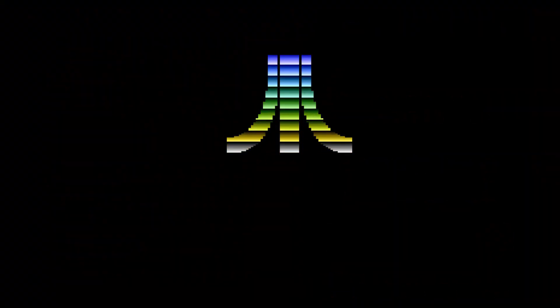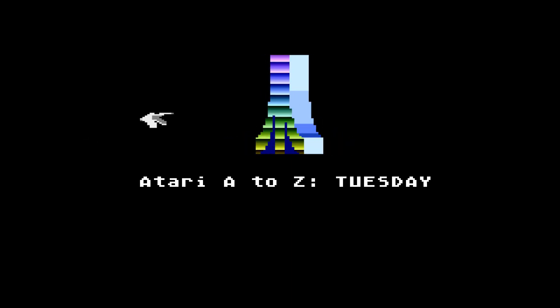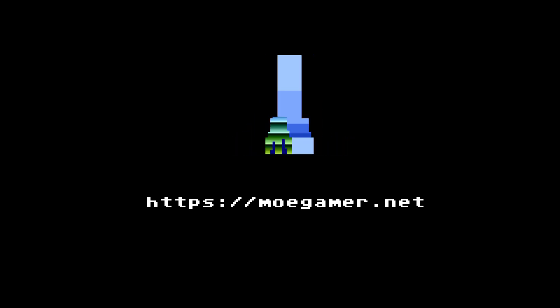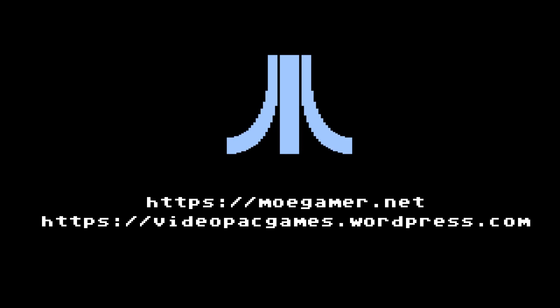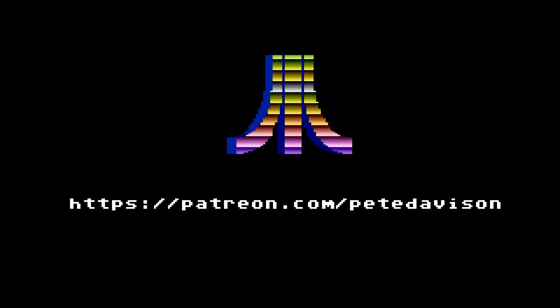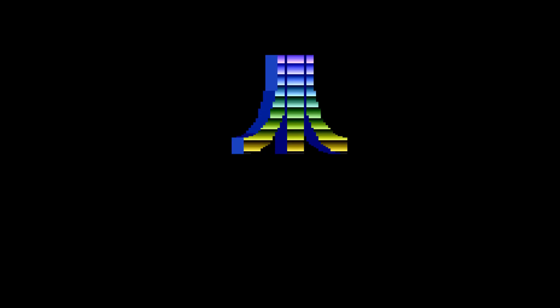Thanks for watching — if you enjoyed this video, please help out the channel by leaving a like or a comment and subscribing. New episodes of Atari A to Z are on Tuesdays and Atari ST A to Z on Thursdays. Check out atariAtoz.wordpress.com for a full archive. Also check out my other projects: moergamer.net, where I explore Japanese and Japanese-inspired games, and videopackgames.wordpress.com, which catalogues the library of the Philips G7000, also known as the Magnavox Odyssey 2. You can also support my work on Patreon or buy me a coffee — links are in the video description.